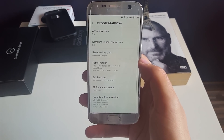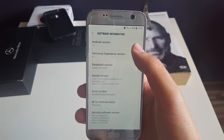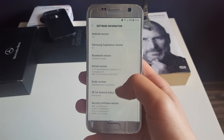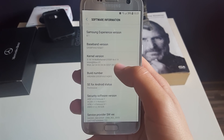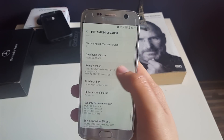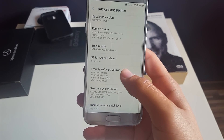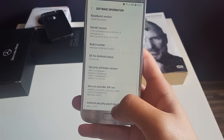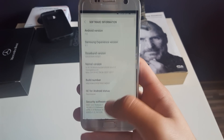When we go to About Phone > Software Information, nothing new over here. Android 7.0 with Samsung Experience version 8.1. I updated to Motorola Kernel version 1.9 because the ROM came with an older version, so I'll link to this in the description. It comes with the latest 1st of August security patch, but here it says 1st of May — don't worry about that, it's actually the August one.